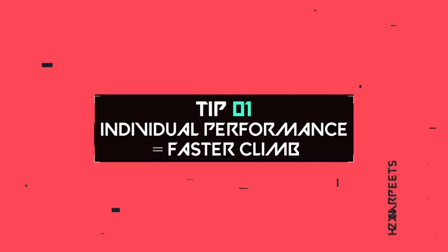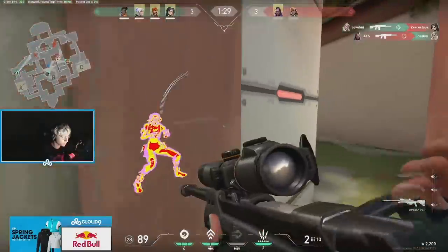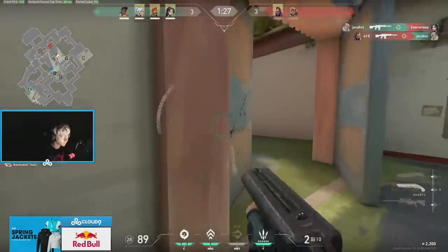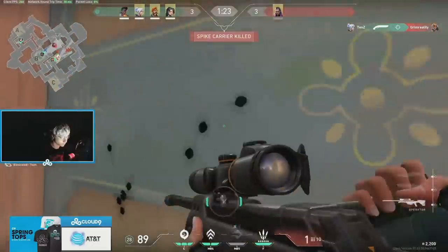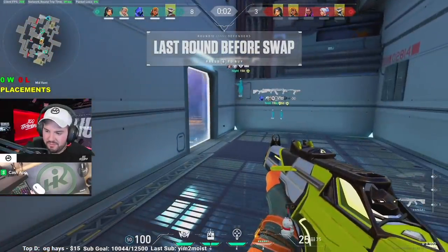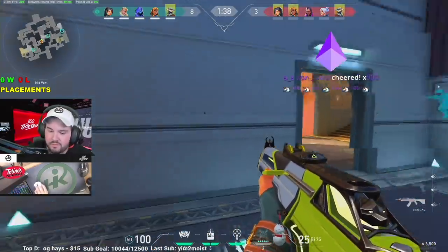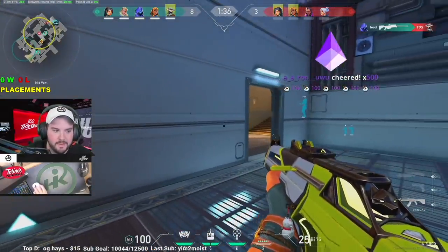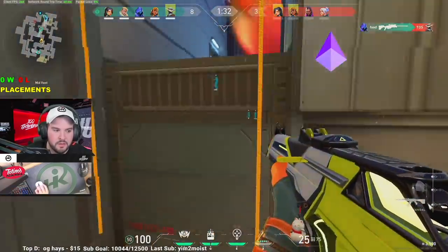Heading into our first ranked tip: your individual performance will actually impact how fast you climb the ranks. After winning a game in Valorant, you'll notice green arrows under your rank — the more arrows you see, the more your ELO will go up, indicating how much closer you are to ranking up. In order to get as many arrows as possible, you'll need to get as many kills and assists as possible.